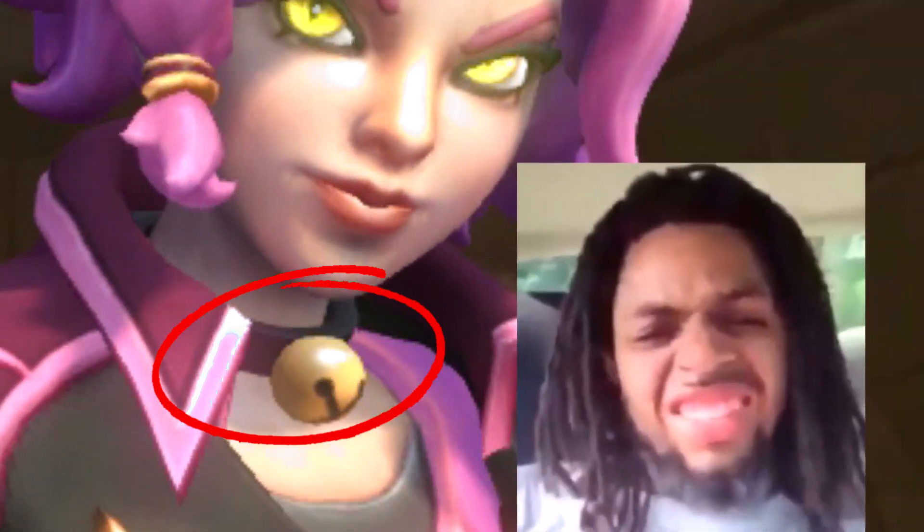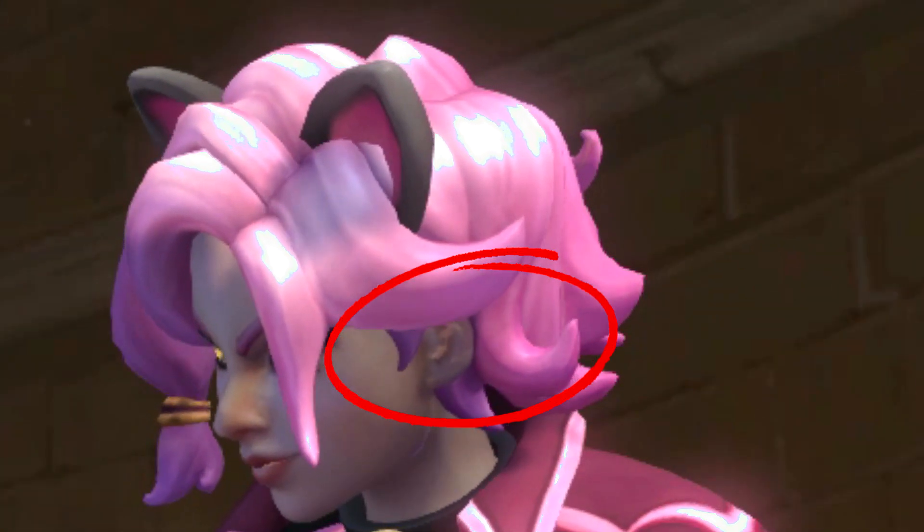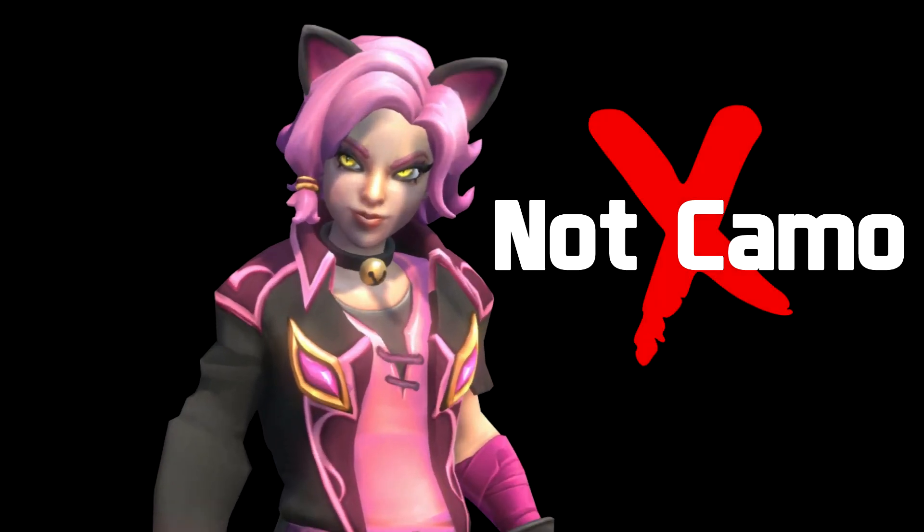And the bell collar. Yes, it's hot. And how you can also turn her to the side and you can see her actual ears. So those aren't real ears in Alley Cat. And don't you find that wearing a non-camel skin makes it easier for enemies to spot you?